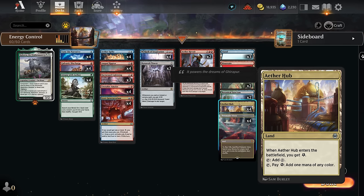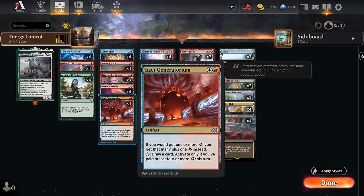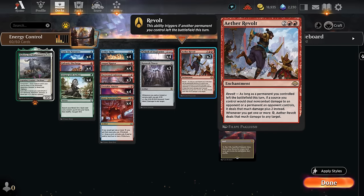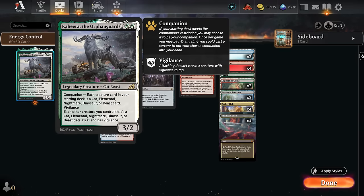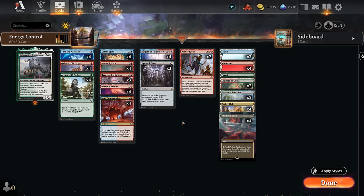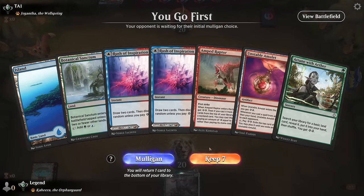Aether Hub is another important land — generating energy when it enters, it can fix our colors early, but if we hold it and play it after a Generatorium or Aether Revolt, it can also deal additional damage. We've also got a few fast lands with Copperline Gorge and Sanctum. It's also worth mentioning that we have Kaheera as a companion, since the only creatures in this deck are dinosaurs — an extra free roll and another incentive for splashing green. Now let's jump into some games.